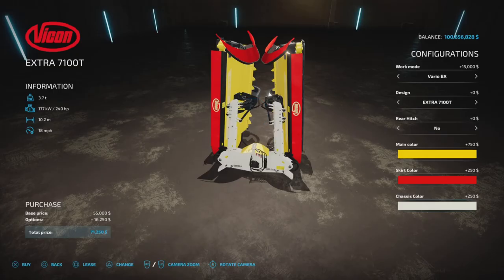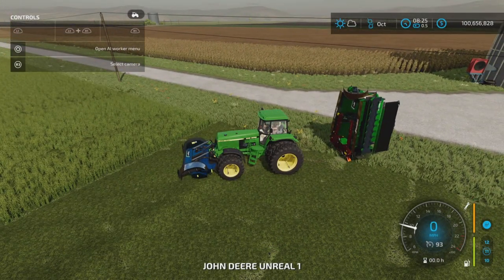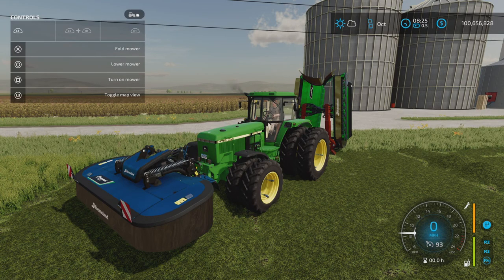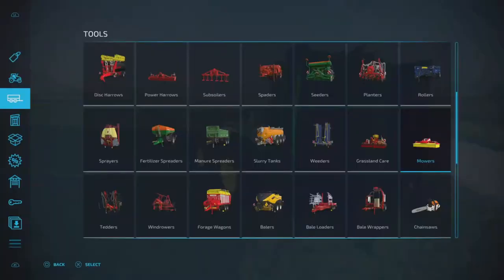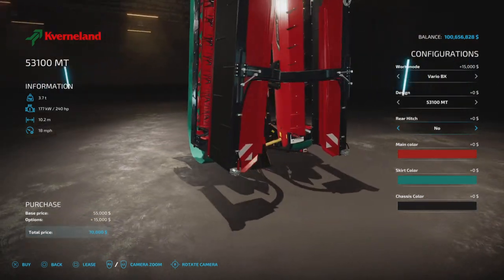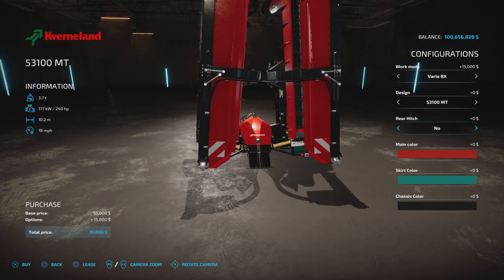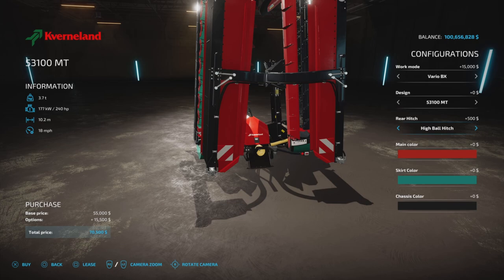The chassis color can also be changed. They connect when you drive up and press the button. L1 and X unfolds the front mower; L1 and circle for the rear. An important detail: there's a rear hitch option for the rear mower — you can choose no hitch, a low ball hitch, a low pin hitch, a high ball hitch, a high pin hitch, or a three-point link.